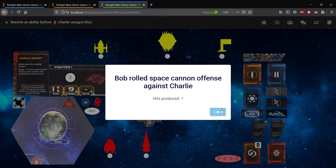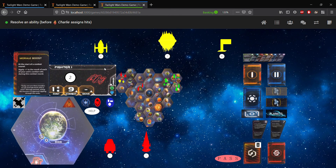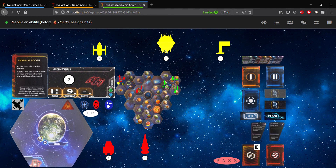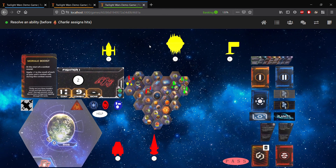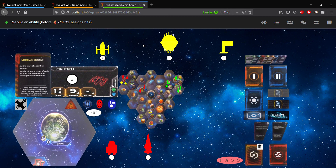Going back to Charlie's tab, we're informed that one hit has been produced against us. And now you'll see that we don't quite assign hits yet. There's actually what's called the ability round here. The ability round allows us to play any game components related to what would happen before assigning hits. Some of the things you can do here are, for example, sustain damage, play action cards such as maneuvering jets. One of the things that's important to emphasize is that sustaining damage is not assigning a hit — it's actually canceling a hit, so it doesn't occur during the assign hits step.